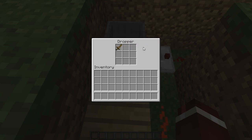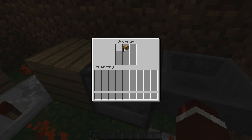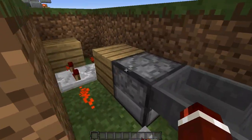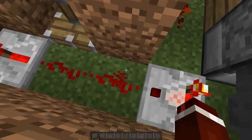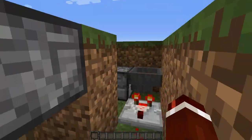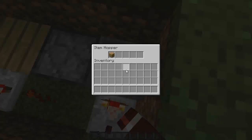The dropper can dispense either item at random, and basically why we've chosen these specific items is because they have different redstone power values. The sword has a stronger power value than the oak plank. So when they are dispensed into the hopper, the oak plank will only power one piece of redstone dust, whereas the wooden sword will power two of them. If the sword goes into the hopper it powers these two redstone dust which powers the repeater, turns off the torch, and allows the piston to come down. But if the oak plank is dispensed it only powers one piece of redstone dust and won't do anything more until the sword actually gets dispensed.